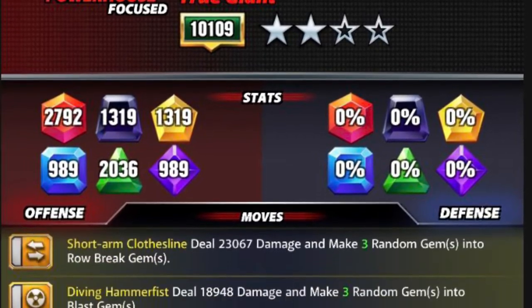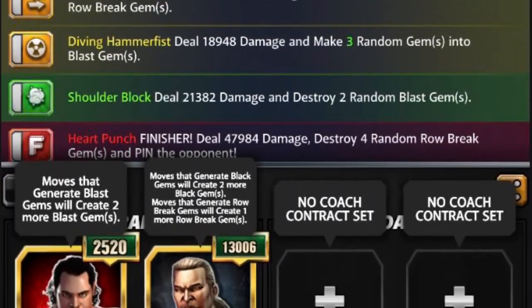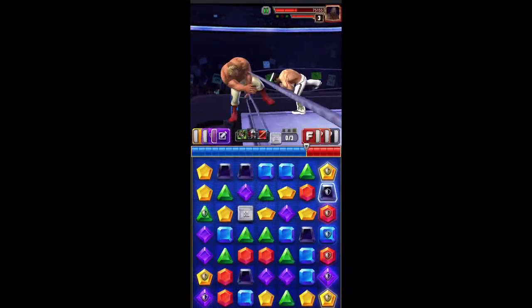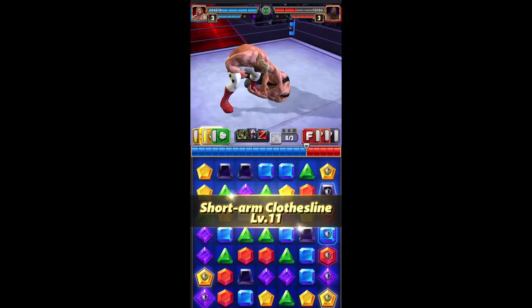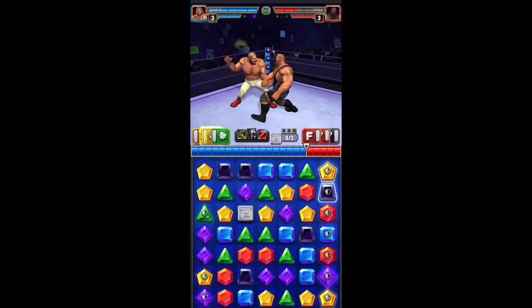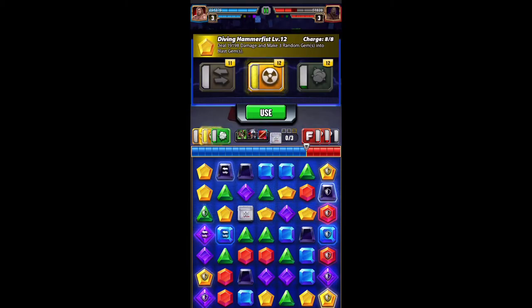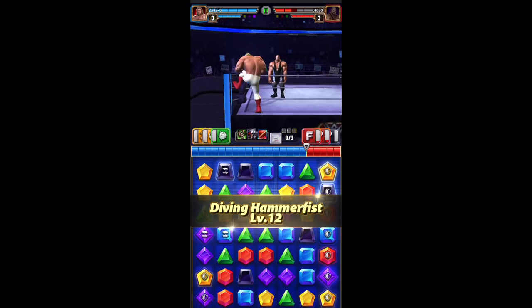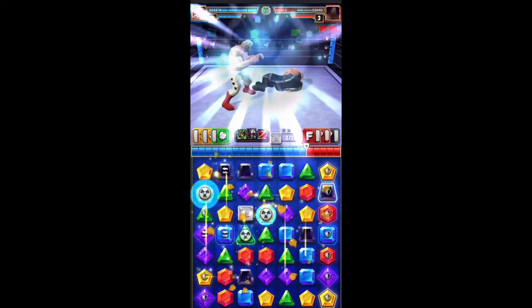Second is Big John Studd — double yellow, green one with Rusev to generate more Blast Gems. I don't have Sarge, so I'm using Striker Kevin Nash to generate more Row Break. Basically with this, you flood the board with Blast Gems and Row Break Gems and pray that you can hit some kind of a Cascade and blow up the gem board.